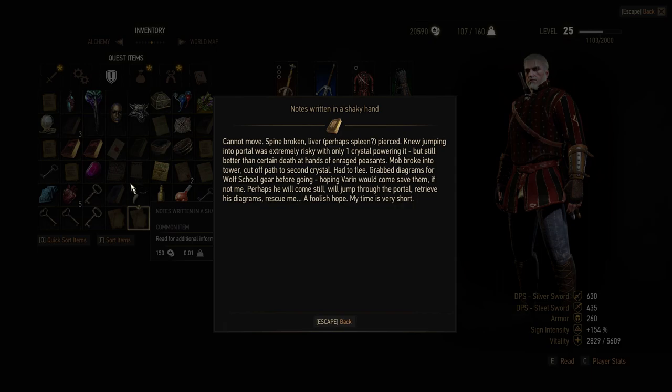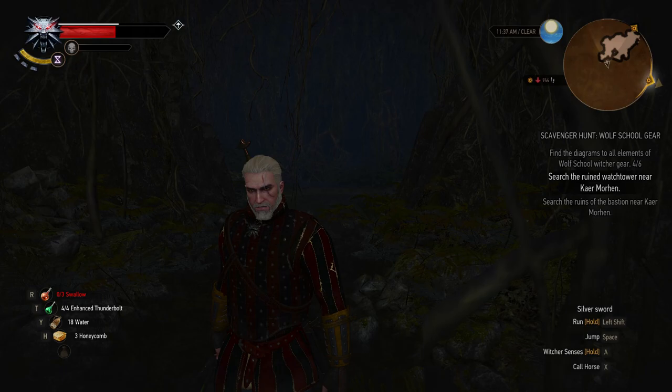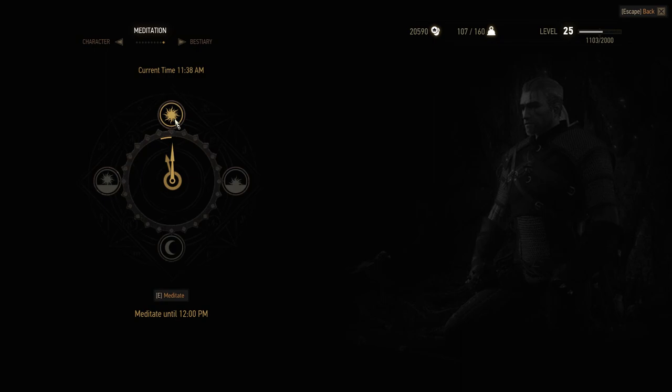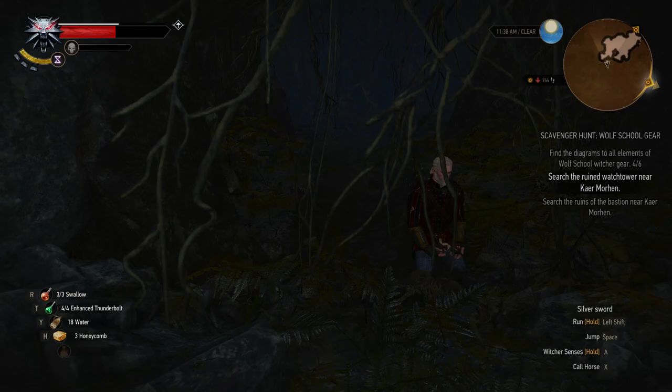Poor Hieronymus. We still need to search the ruined watchtower near Kaer Morhen — I mean, that's where we just were. I'm going to meditate here for an hour and get my potions back, because Geralt's hurting a little bit. Take another swallow potion. So we found four of the six elements of the wolf school Witcher gear, and apparently there's still more near this ruined watchtower near Kaer Morhen.